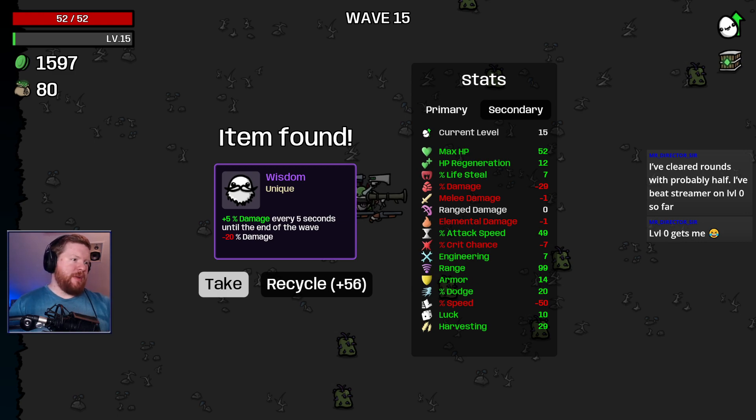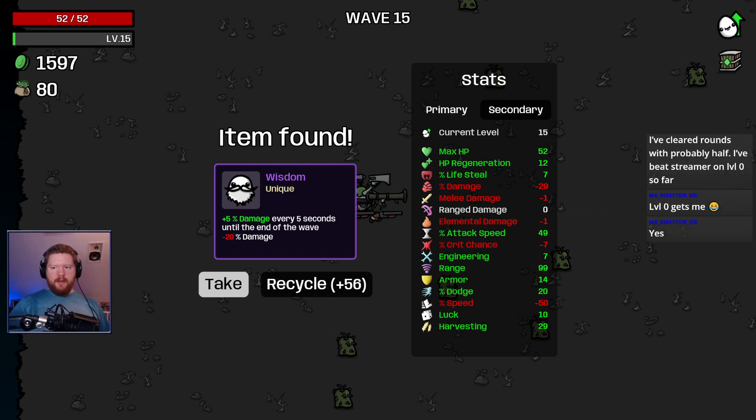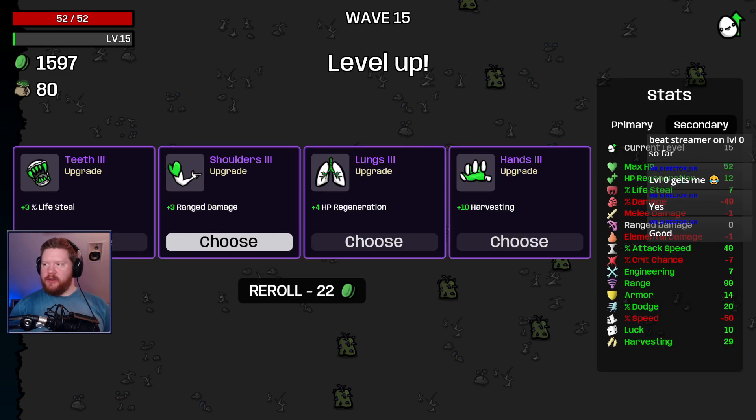Plus 5% damage every 5 seconds till the end of the wave, but minus 20% damage. Good? I don't need reasoning, just tell me if it's good or not. Granted, chat could lie to me and tell me an item is good when it's actually bad.